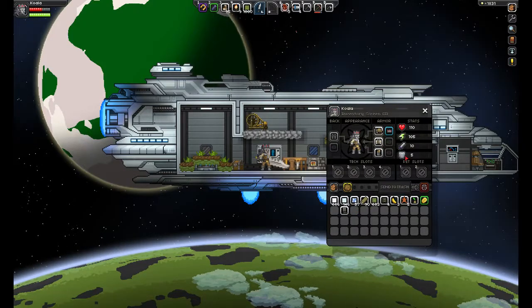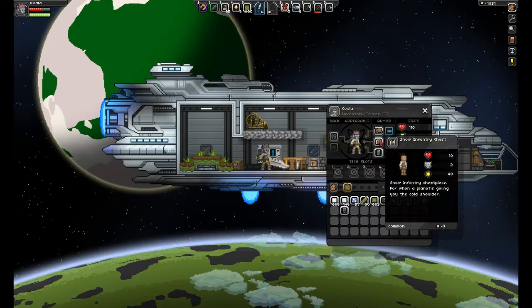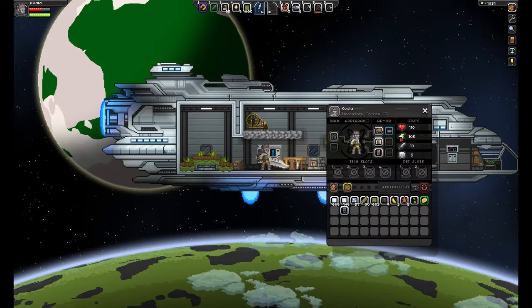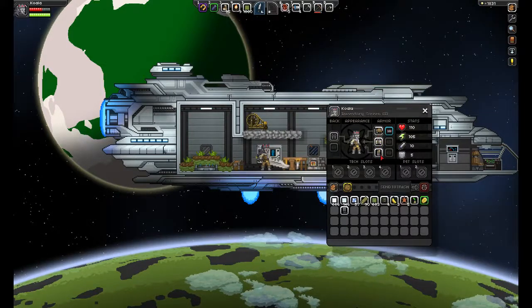All right, we're armored up. This is very, very low armor as far as defense goes — only five between all the pieces. But you can craft it as early as we just did and it's some of the warmest armor in the game. So pretty much I don't have to worry about the snow anymore.